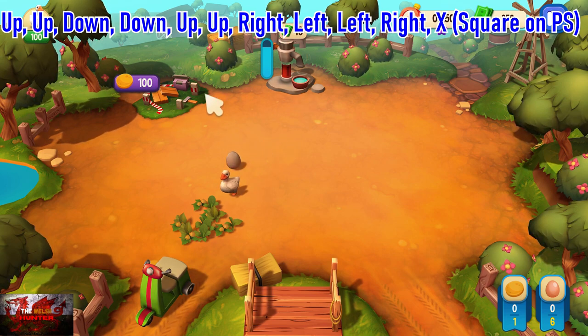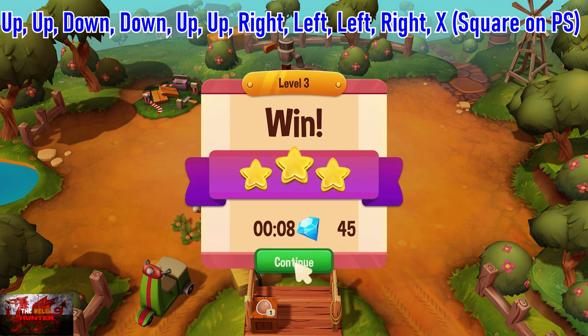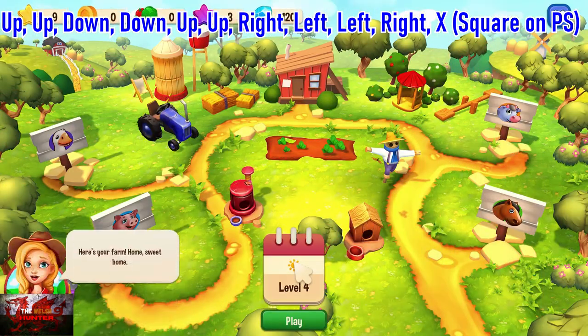Again, we'll bring up the debug menu once more. Of course using your D-pad, by the way, in case you haven't figured it out by now — sorry, I should have told you that in the beginning, but you've probably figured it out by now.